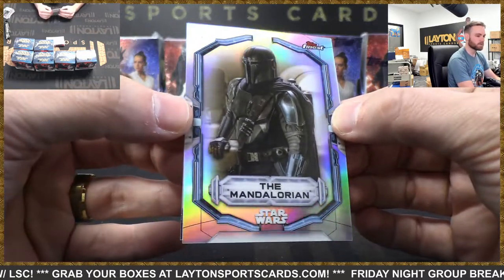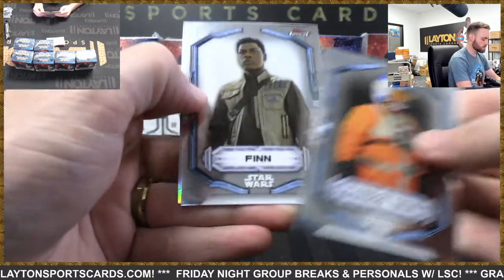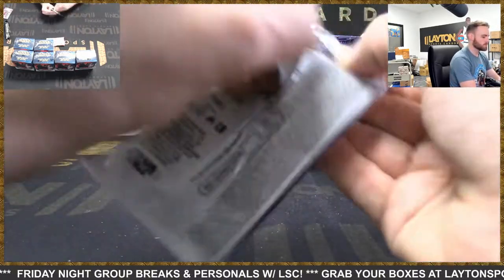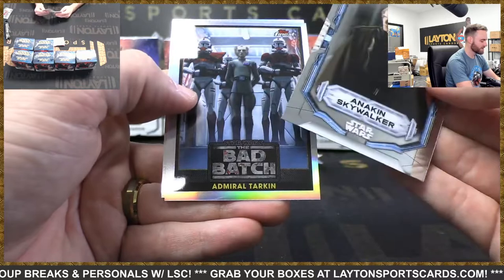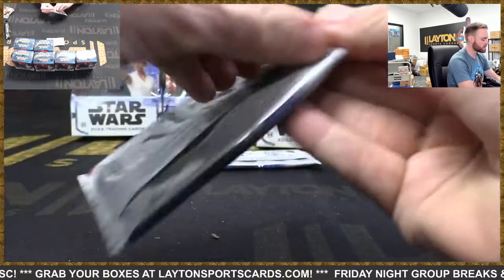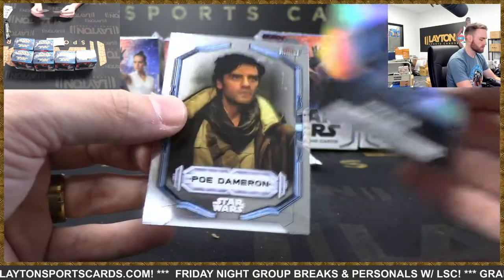Refractor the Mandalorian - nice, there we go. Best Star Wars content since the originals is the Mandalorian. Refractor Count Dooku. It's an Anakin, Admiral Tarkin from the Bad Batch. Fennec Shand from Book of Boba Fett, refractor auto Adi Gallia, Quinlan Voss. Trooper, Chopper and BB-8. You got an Axe Woves from the Mandalorian, Poe Dameron.